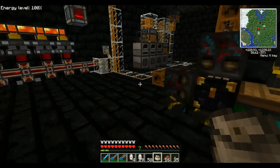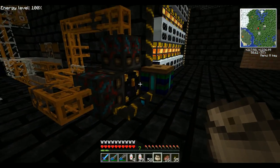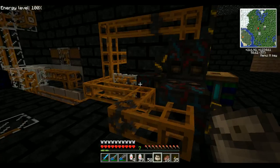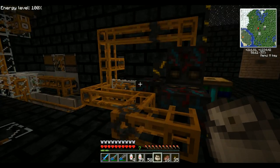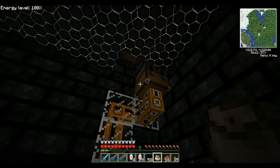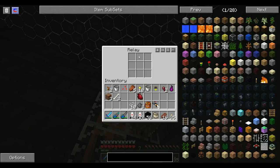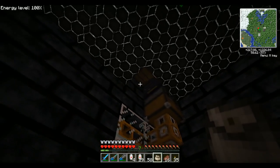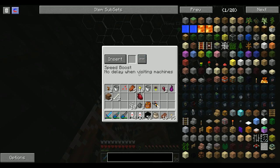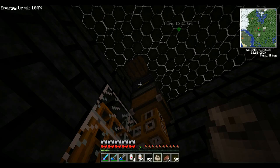I actually have the pneumatic tubes. I have five sorting systems hooked up to my ender chest because I run two to three quarries at a time, and what it does is it actually goes here into a relay, and then from that relay straight into a router that I have set up with the speed boost, thoroughness, and I think that's it.